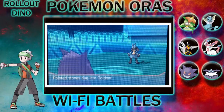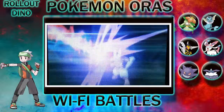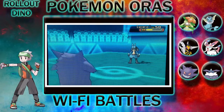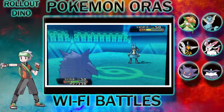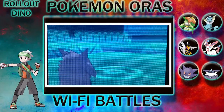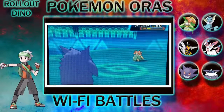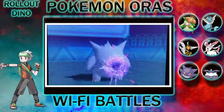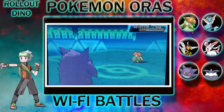I sent back out Golden, but he was prepared for that, so he used Dragon Pulse. Golden can take a hit, so I try to make Lucario fall asleep again. Instead I just use Shadow Ball, making it faint.